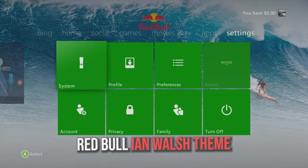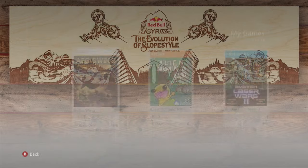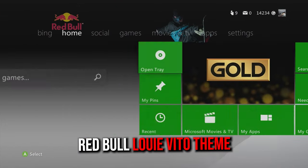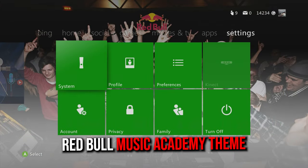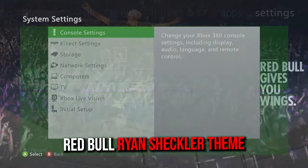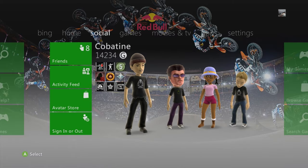Ian Walsh theme — some nice surfboard and water waves. Joyride theme — a nice western wood architect-looking theme, hella unique, such a steal. King of Rock theme — cool, with the night lighting. Louis Vito theme — nice little gradient. Music Academy — bunch of people in the back. Red Bull Rampage theme — dope dirt bike. Ryan Sheckler theme — the skateboard, sick, with palm trees. Where the Trail Ends theme — cool orange one with the mountain bike. X Fighters theme — epic dirt bike one.